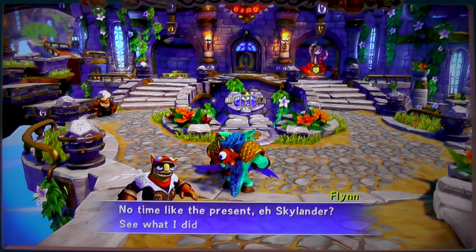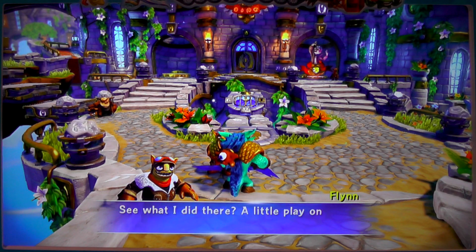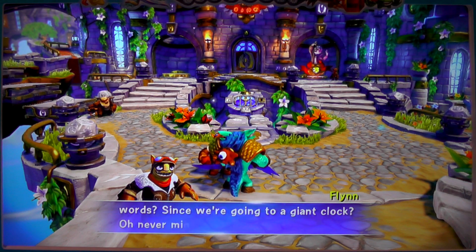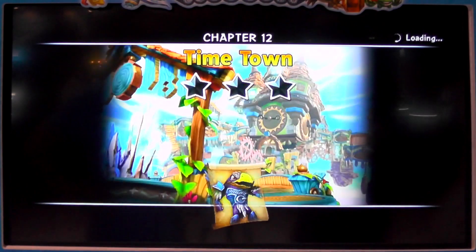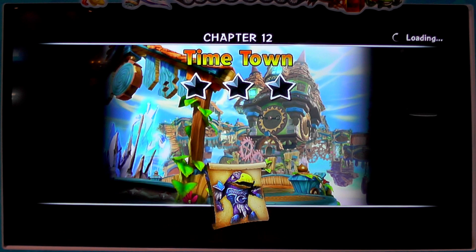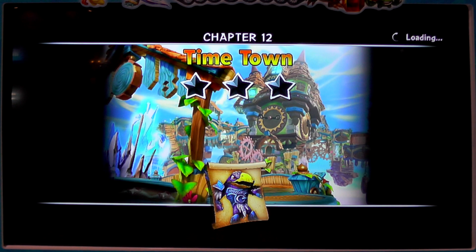So we've got Flynn — 'no time at the present, eh Skylander?' See what I did there? A play on words. I won't try and impersonate the different characters because my impersonations are rather bad. Is that Cuckoo Clocker in this level? Looks like it is. There's only one villain but it's one of the ones on the big posters, so I think he's the main character.